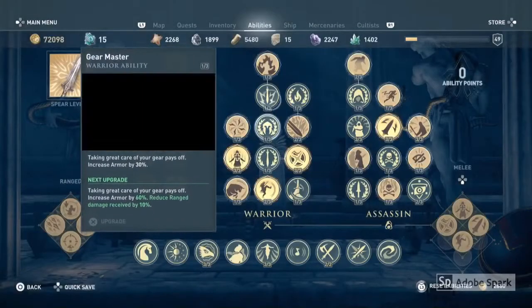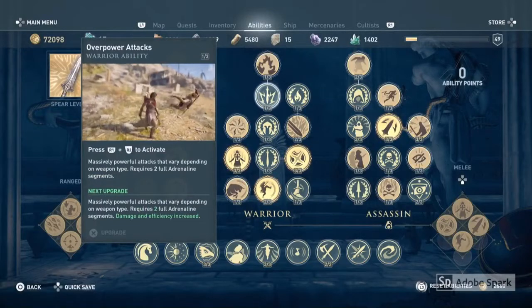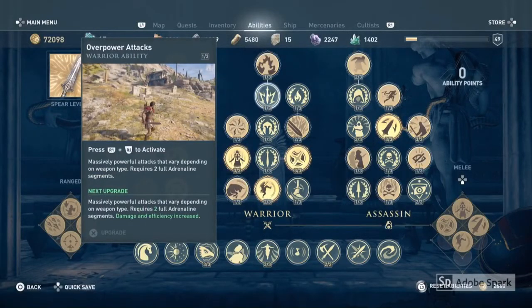Before you start, you need to make sure you have the overpower attacks ability unlocked, which will cost you 1 ability point. In order to activate this ability you need to press and hold R1 and R2 together when you've got enough adrenaline points.